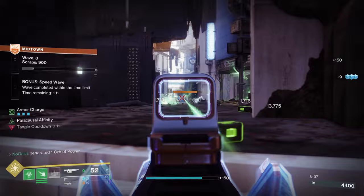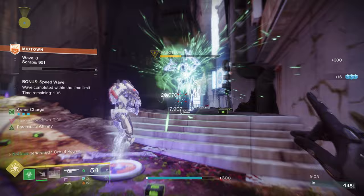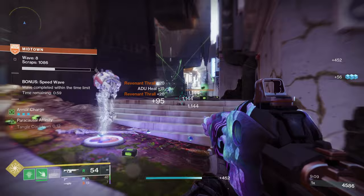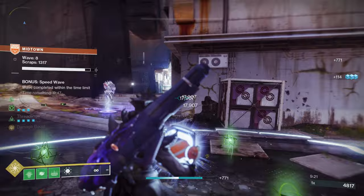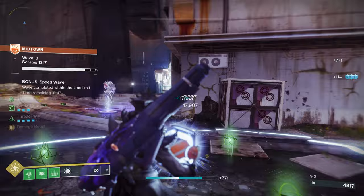For playstyle, the biggest priority is to have as many Threadlings active as possible while Unraveling as many targets as you can, since damaging them generates more Threadlings via the Seasonal Artifact. Accomplish this by consuming or throwing your Grenade, deploying your Rift, getting critical kills with Hatchling weapons, and getting kills with your Strand weapons. Stay alive by collecting Orbs of Power and using your Healing Rift. Generate Threadling Grenade Energy by collecting Orbs of Power and getting kills with your Demolitionist weapons.